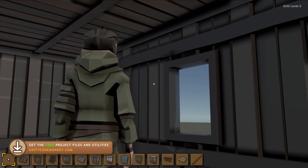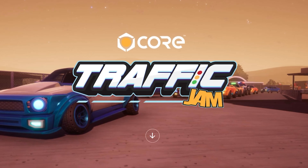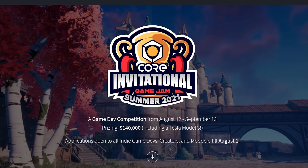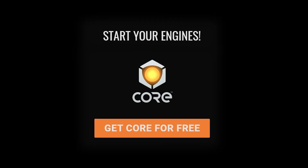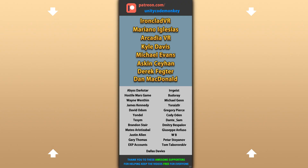Now you can go ahead and download the project files and build something on top of this. Also don't forget to check out Core and the two events currently running — make an awesome vehicle game for the Core Traffic Jam, and participate in the Core Invitational Game Jam for a chance to win from a $140,000 prize pool. Use the links in the description to download Core for free and learn about the events. Alright, hope that's useful — check out these videos to learn some more. Thanks to these awesome Patreon supporters for making these videos possible. Thank you for watching and I'll see you next time!